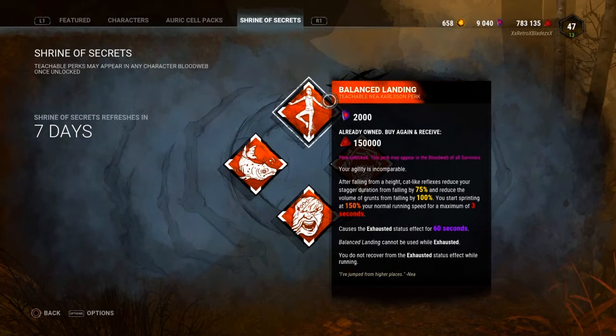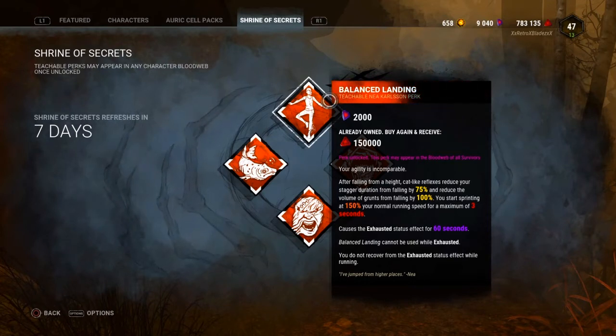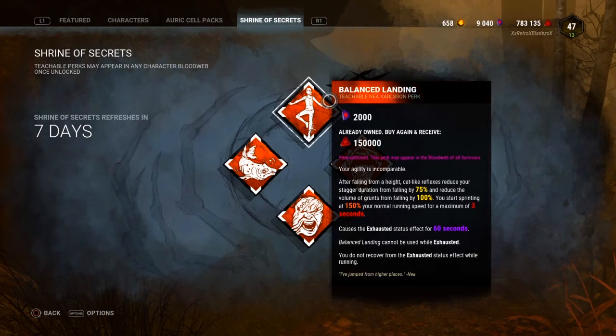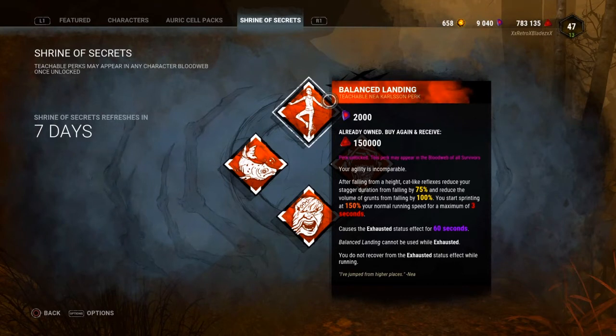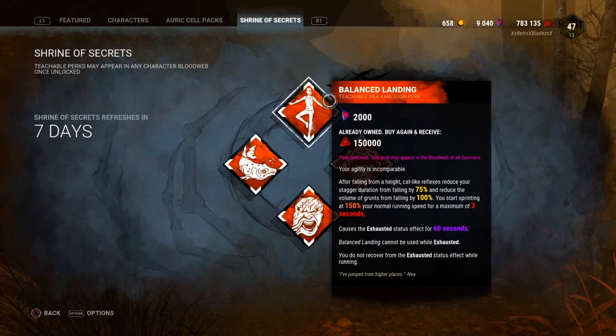I'd rate this perk probably a five. I would rate it higher, but it got nerfed back in December sometime around that. It used to have your stagger reduced 75% while being exhausted, which was kind of broken in that sense. I'm kind of happy they changed that, but it's definitely not as strong as it used to be and it's definitely not the best exhaustion perk anymore. That's just completely my opinion.